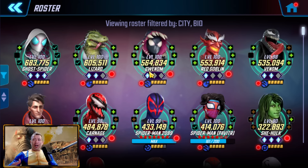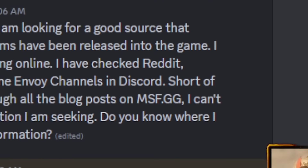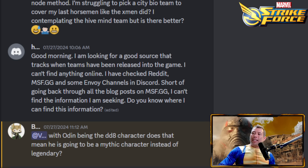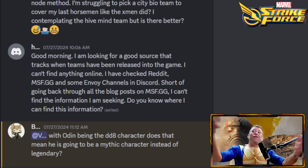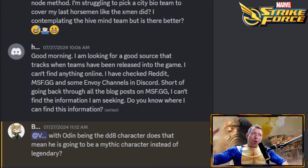Gwenom has value — she has two stuns and works well in raids. Carnage's passive is what makes all Symbiotes tick when enemies drop below a threshold. So there are great choices here, but if it were me: Spider-Man, Peni, Peter B, Lizard, and Red Goblin. If you don't want Lizard, Gwenom or Carnage have some value. Next question: looking for a good source that tracks when teams have been released in the game — unfortunately I don't have a great answer. I've seen individual spreadsheets tracking this, but I'm not sure where they are now. If anyone in Valley Club knows, let me know in the comments.